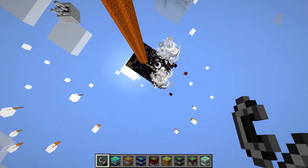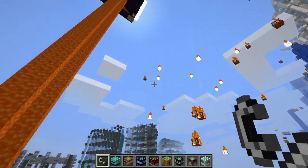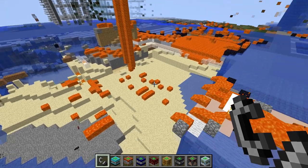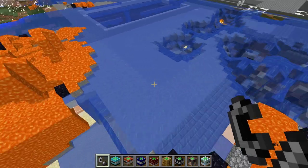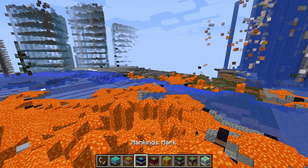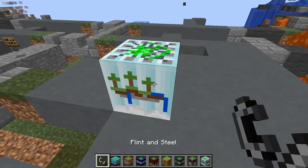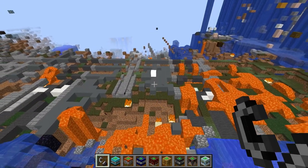Oh wow! This is a lot of TNT but it looks like most of it isn't getting ignited because of the water. Actually the TNT is just deleting the water. Now there's just a lot of volcano lava stuff.